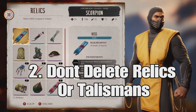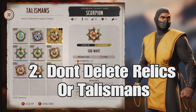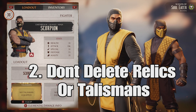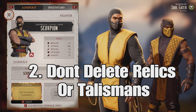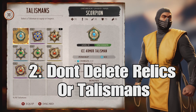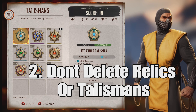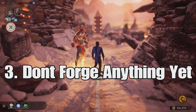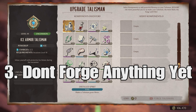Number two: any relics or talismans that you earn through playing the mode, do not delete them, because some of these can be make or break for the seasonal tower grind and will determine how easy or difficult it will be in the higher towers. Number three: don't forge any talismans until you've defeated the invading force first. You're going to need all the components you can get to make a super OP talisman for the seasonal tower grind. So just hoard everything.